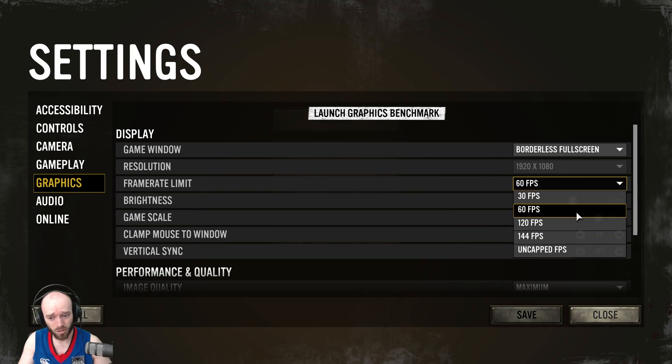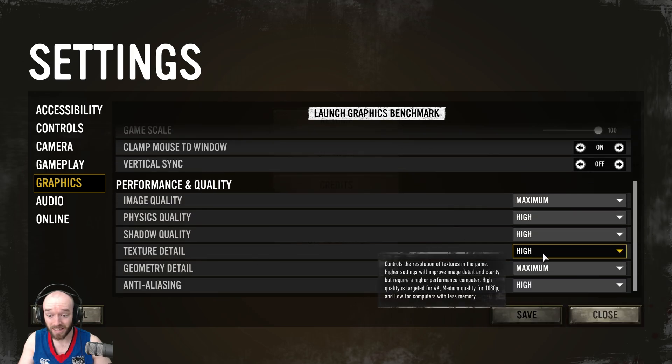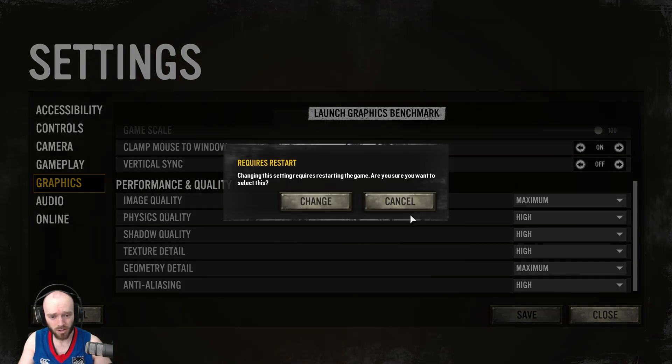Some people mentioned having issues scrolling around the map with it feeling quite juddery. I've heard two different solutions: you can try setting the frame rate to uncapped — some people said that helped — and other people said turning the texture detail down from High to Medium really helped in that regard.